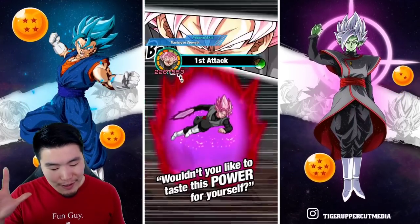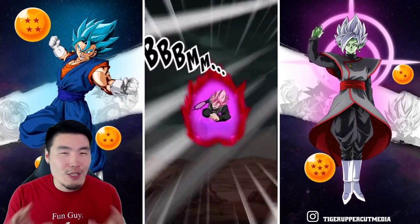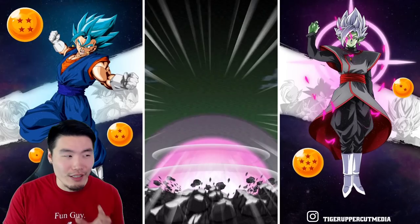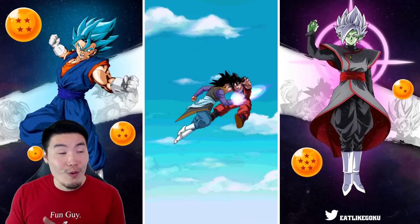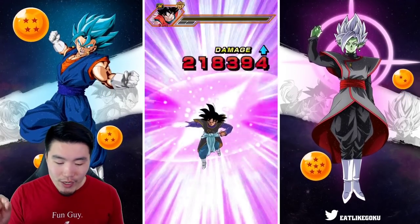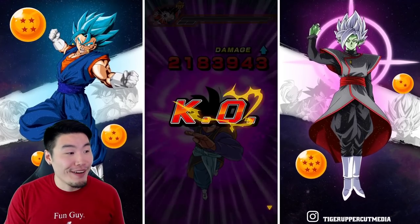I'll read it to you guys in a second, but hopefully it happens here because the timing is a bit tricky. Sometimes you come really close and it's super annoying. Okay, first Super — 2.42 mil from the LR Goku Black. If you crit here, he's dead. No crit, he's still dead. That's awesome!